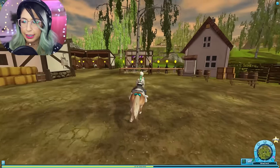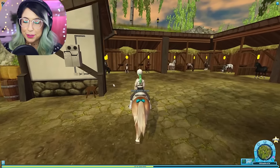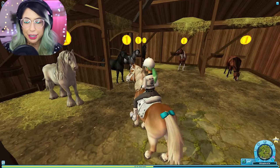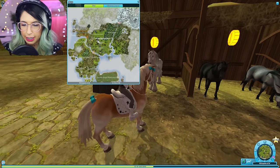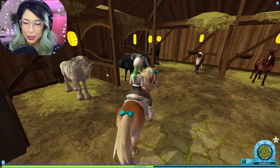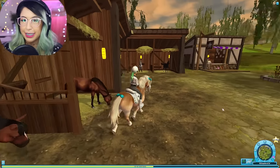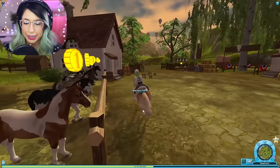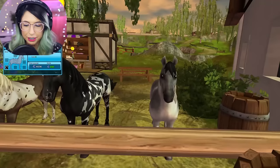Before we head into town, I just want to show you this little area where you can buy all kinds of different horses. This is where I actually bought Dream Magic — this is Marley's Farm, if I'm not mistaken. I actually bought this white horse and this black one over here which is Starnova. I did some research and I believe Star Stable just came out with some horses of different colors — I think this one right here is one of the new ones.